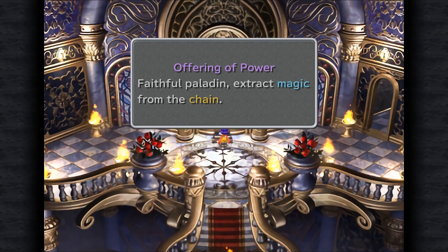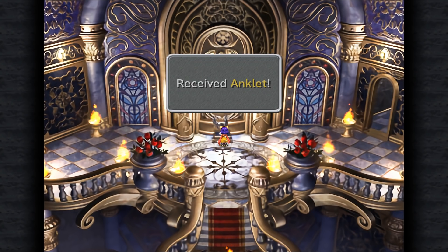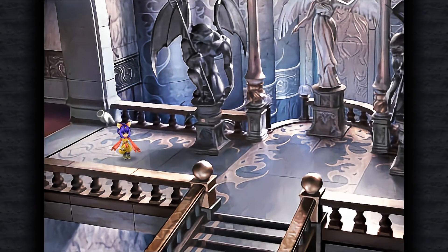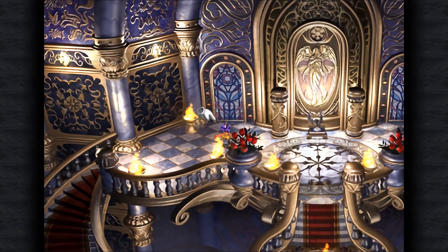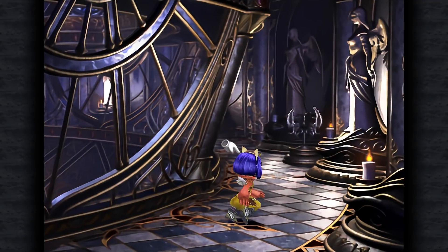There's the bloodstone, the offering of power. We'll remove the bloodstone and receive an anklet this time. We're also going to head back downstairs. That also dispelled one more illusory door on the far right, so we can proceed.